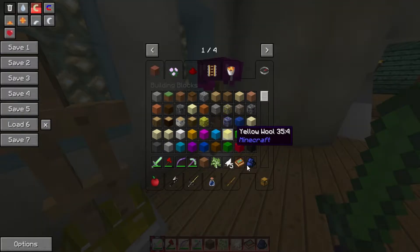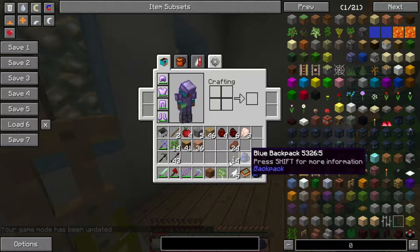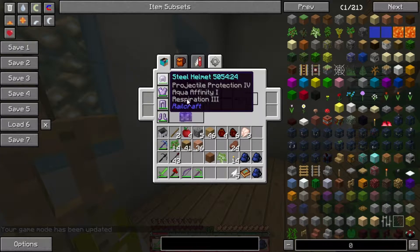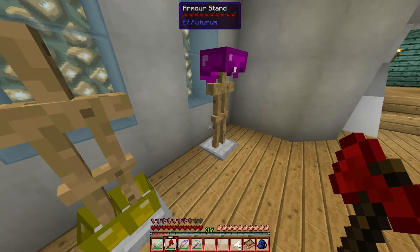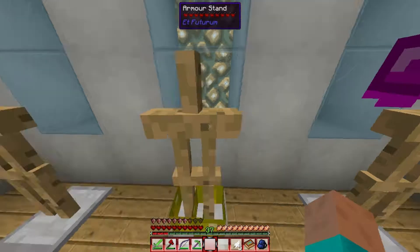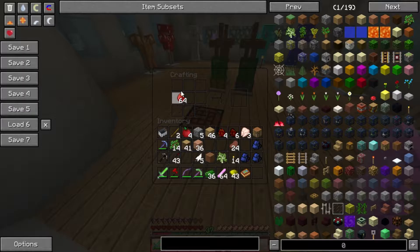Let me go back into survival real quick. I just want to show you the different armors - I do want to make some more armor. This is steel and I've got it all enchanted. I've also got a zectium weapon, a ruby axe, a zectium sword and pickaxe. Oh and it's tapasite - okie dokie. And these are adamite boots, so I want to finish off getting all that stuff.